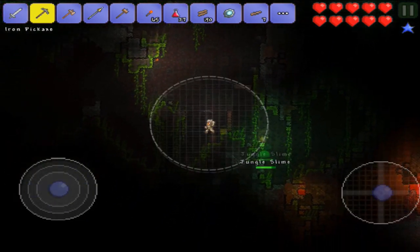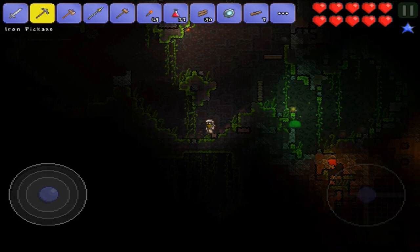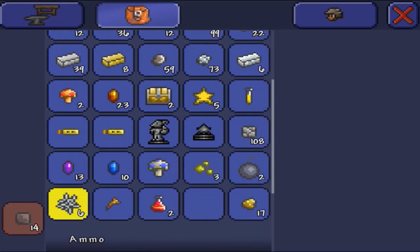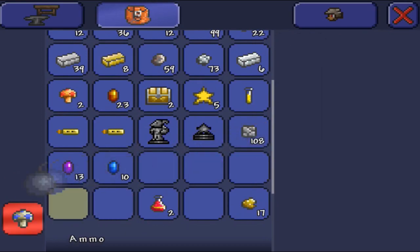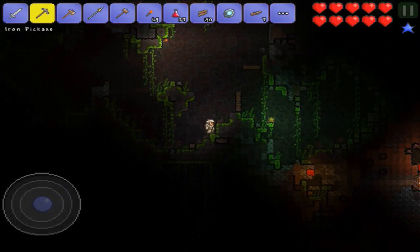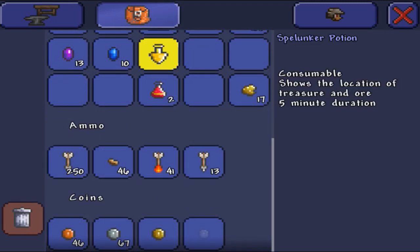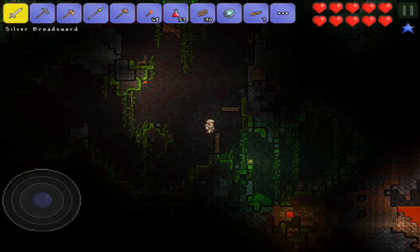Let's check this out. First things first, what do we have here? Let's throw out some random stuff from the inventory. I don't need a stinger, I don't need this, I don't need the bombs. Spelunker Potion — what is that? What in the world could this possibly do? Shows the location of treasure and ore — five minute duration. Spelunker! I'll definitely save that for later.